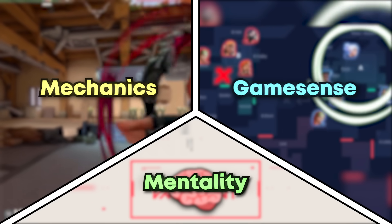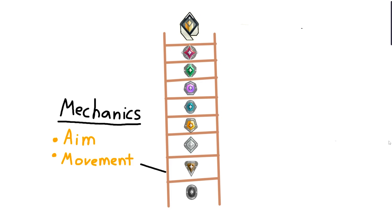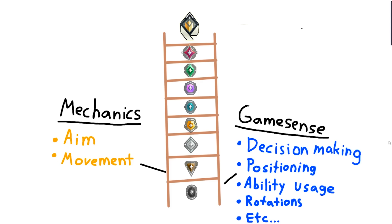The keyword here is proportionally. To explain this, let's use a ladder. In a ladder, you have a pole on the left side — let's label it mechanics, which includes your aim and movement. Then you have the pole on the right side, labeled game sense, which includes decision making, positioning, ability usage, rotations, etc.